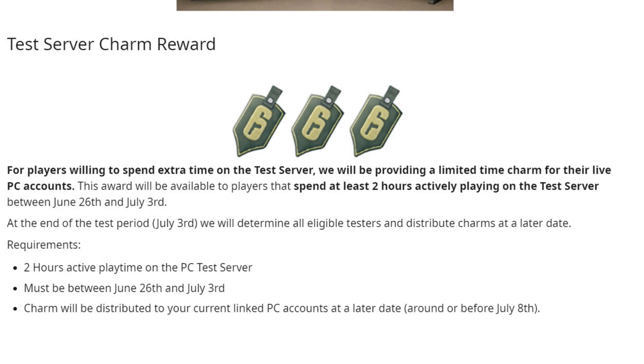At the end of the test period, July 3rd, they will determine all eligible testers and distribute charms at a later date. Requirements: two hours active playtime on the PC test server, must be between June 26 and July 3rd, and the charm will be given to you at some later date.